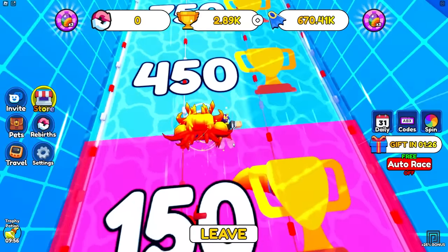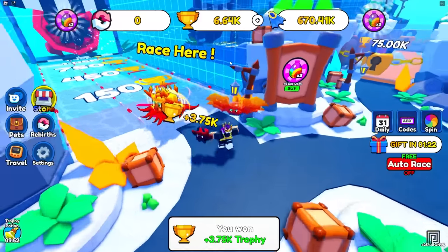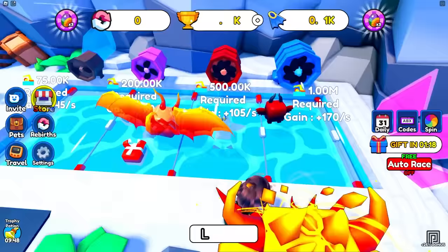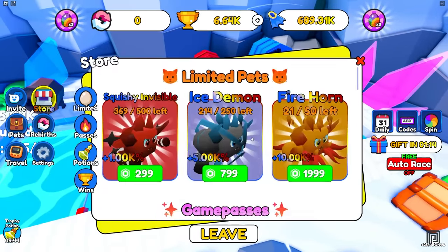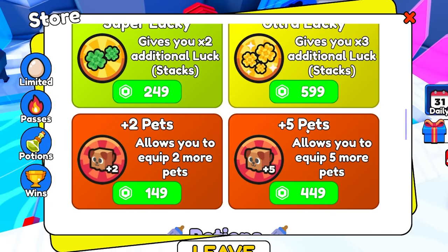Let's go to the store and use it. Now I got that potion for 10 minutes. Let's go over here. I can't even get to the last one, but I got 750 trophies — that gave me a lot actually. But I need more speed to complete it fully. This is where speed comes in — I'm gonna need a lot more pets. I could buy more pet equip slots: plus five pet equip for 550 robux, or plus two pet equip for 150 robux.